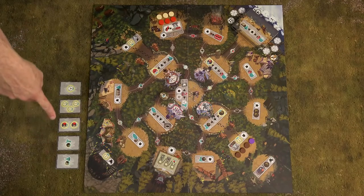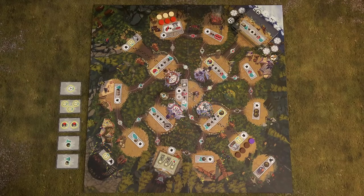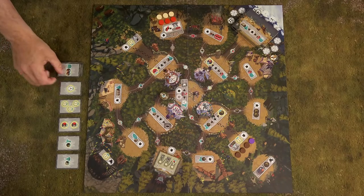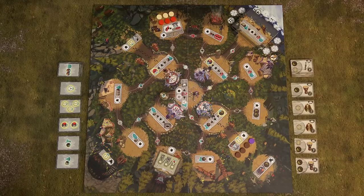Place the 5 Netatanka cards face up next to the board. Put the remaining cards nearby and flip the first card face up as well. Repeat the same procedure also for the handicraft cards.